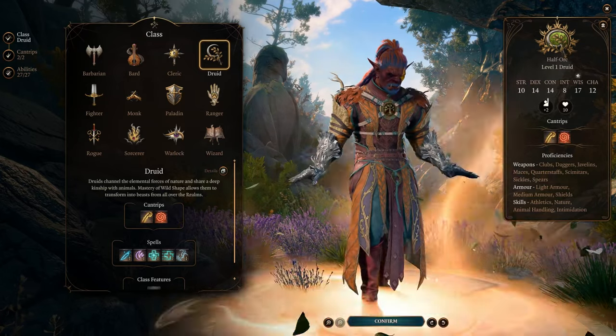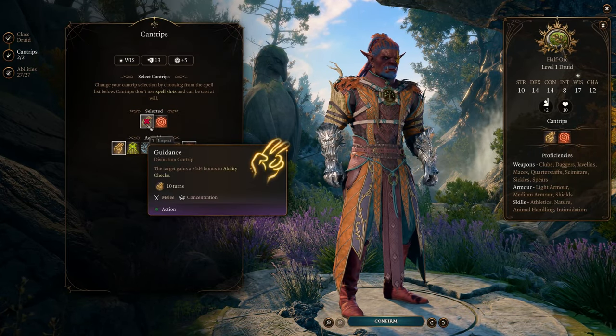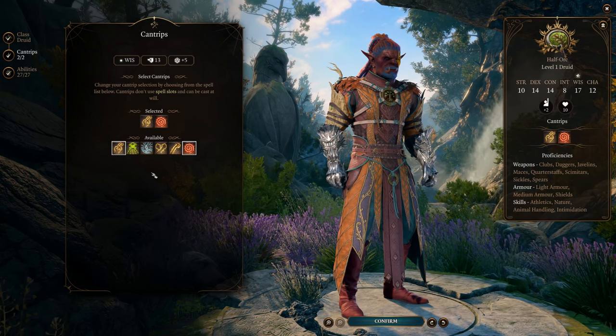To start this build, choose the Druid subclass. For cantrips, consider taking Guidance, offering a 1d4 bonus to ability checks. The other cantrips are totally up to you, since we won't be using them in combat.